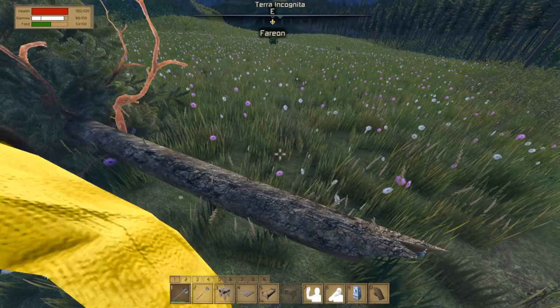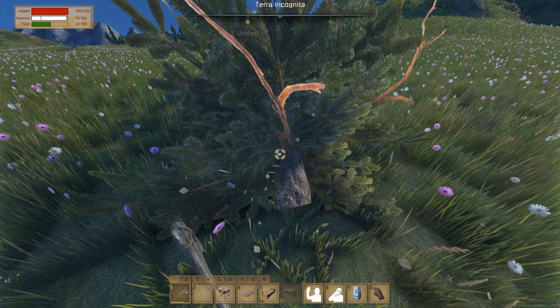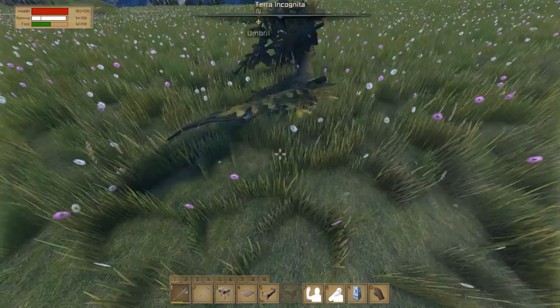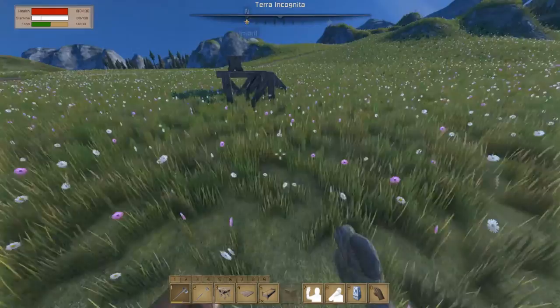We definitely need a better axe. Come on, just a tiny bit more. Those red markers — I thought they were barbarians but that's obviously my death location. Don't cut the log into pieces. I'm going to need more timbers anyway, I'll craft those. Okay, that's good.